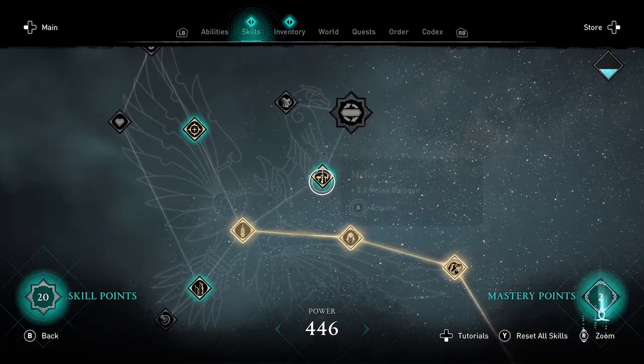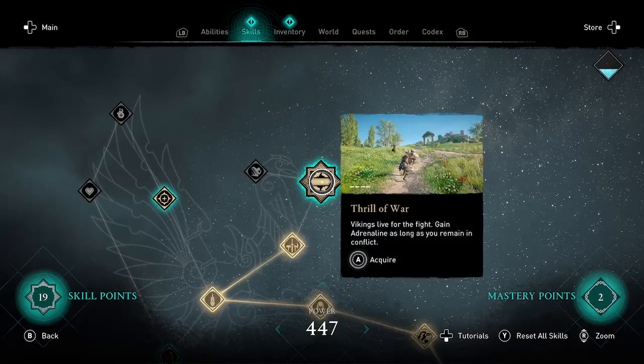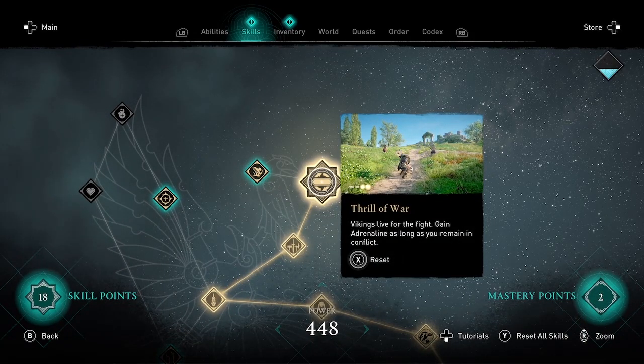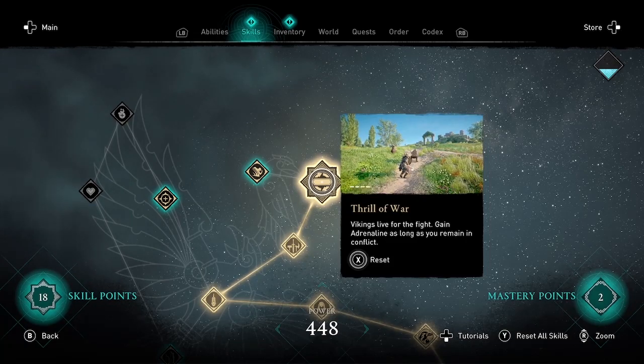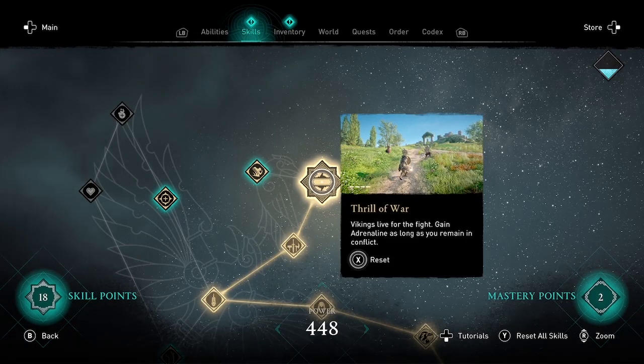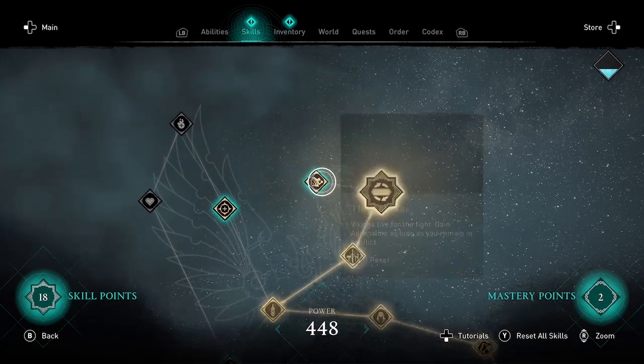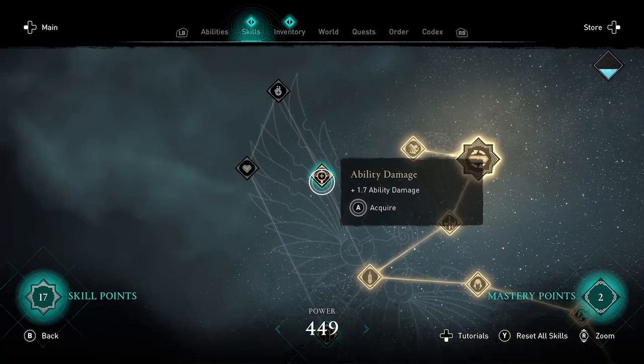The second major skill for Raven is Thrill of War. Vikings live for the fight — gain adrenaline as long as you remain in conflict. So it's similar to the Bear skill that let you regenerate health, but this one lets you regenerate adrenaline.